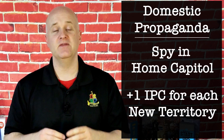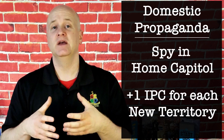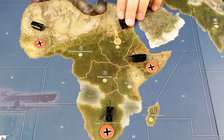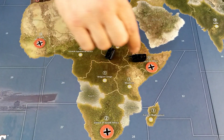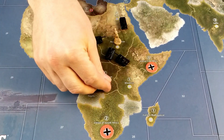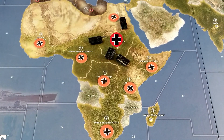Domestic propaganda. Spies can improve morale domestically, resulting in increased production strength. If a spy is in its starting capital during the collect income phase, that player may opt to collect one additional IPC for each territory that was captured this turn. The idea is that when a war is going well, the public is more likely to support it — they'll buy war bonds, they work harder, etc. For example, Germany blitzes through four territories in Africa and crushes the lone soldier in Sudan, winning five territories this turn. Assuming the German spy is in Berlin, the German player can collect an additional five IPCs at the end of the turn.